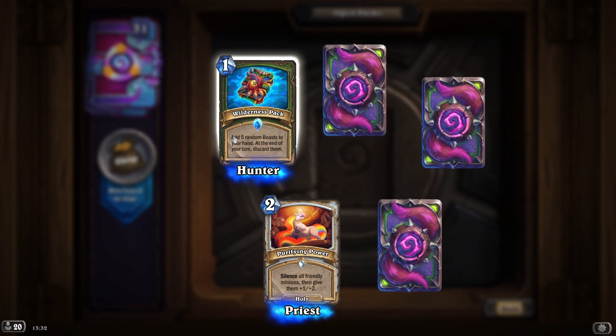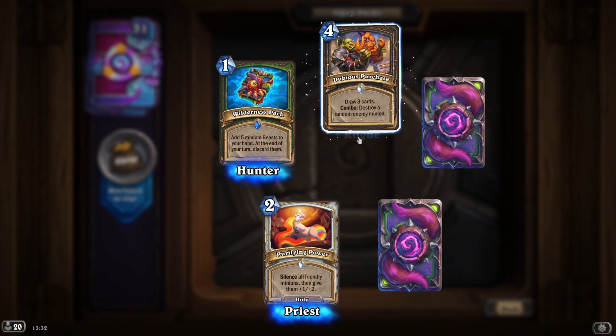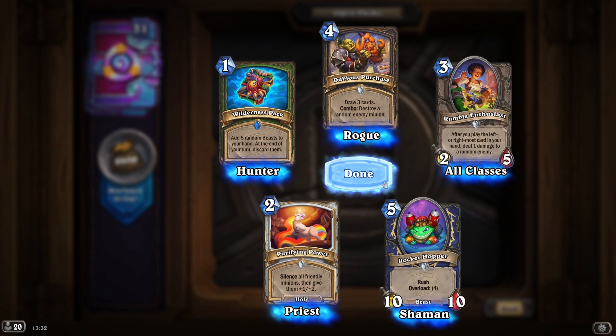Add five random beasts to your hand at the end of turn, discard them, draw three cards, just draw a random enemy minion — that's pretty cool. That card's just okay.